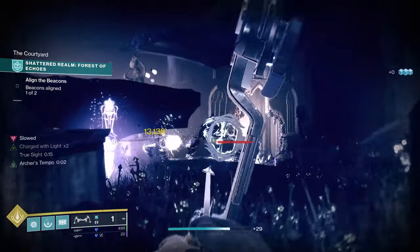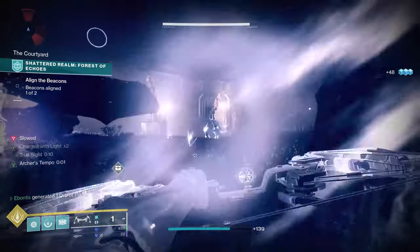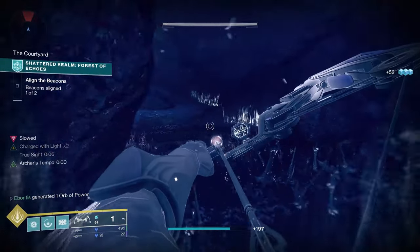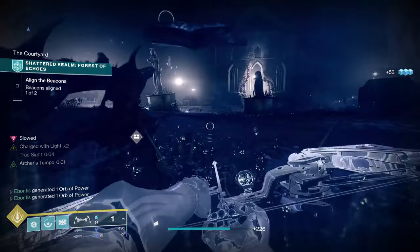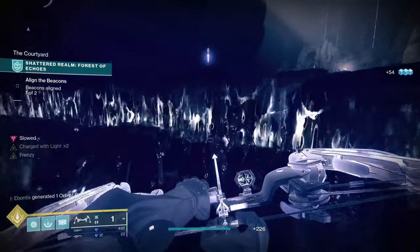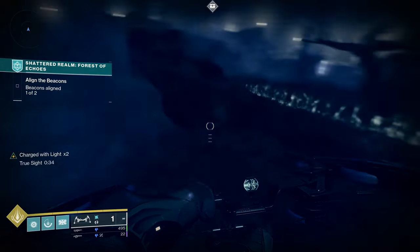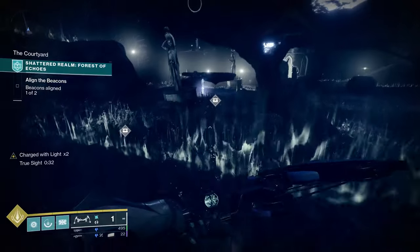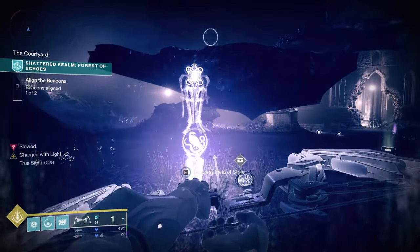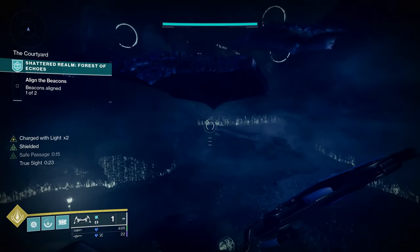Might have to clear a few adds. Usually try and find the captains or the knights or whatever is out here. Doing this on Legend difficulty will get interesting I'm sure. If Truesight has run low, come back and grab a little refresh. Then you're going to want to move a little quicker. You're also going to want to grab Safe Passage so you can jump up and do this fast enough. Safe Passage extended makes this much easier — when it was short it got a bit spicy up here.